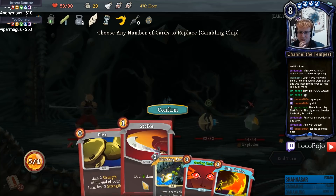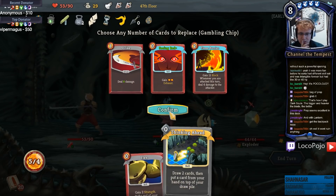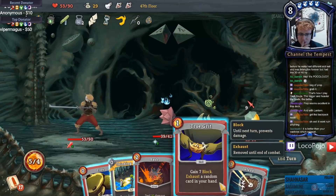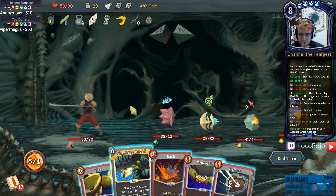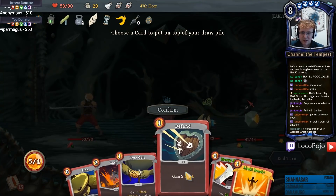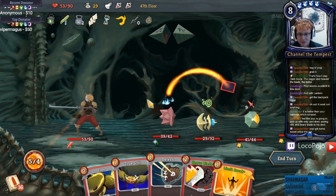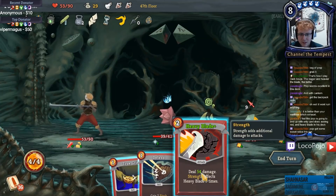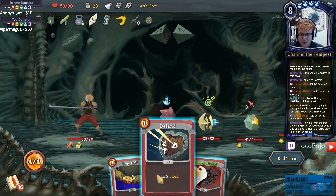Explosive on death deals eight damage to me, so I have to armor up for these guys - interesting. We keep Thinking Ahead and Flex is probably worth keeping, everything else ditches. Mostly garbage. Thinking Ahead - found the Limit Break, that's good. I kind of want to exhaust the Bash or the Defend, let's get rid of the Bash. Flex here - oh it's not even a good flex. Limit barrier. Heavy Blade deals 54.